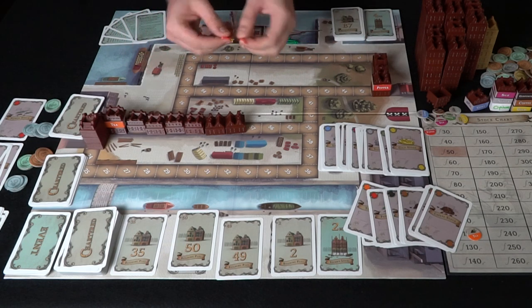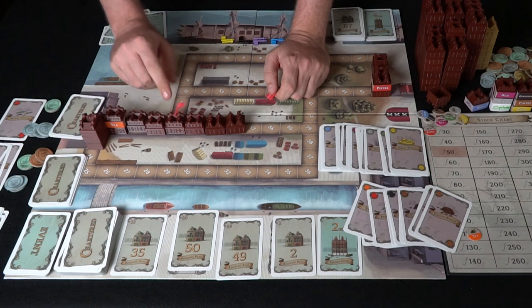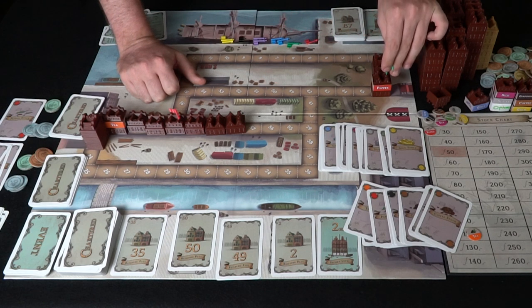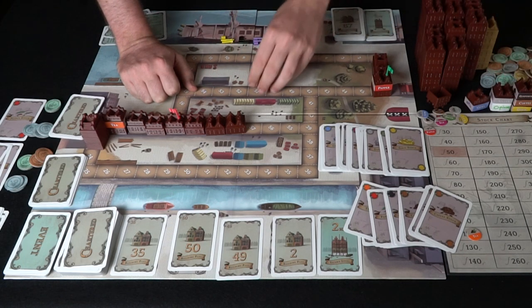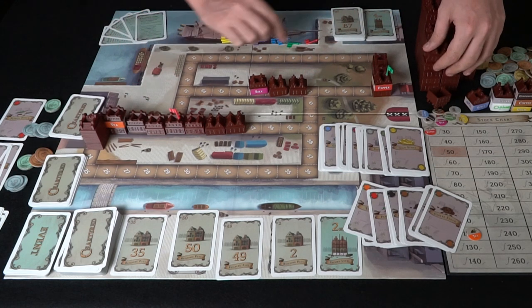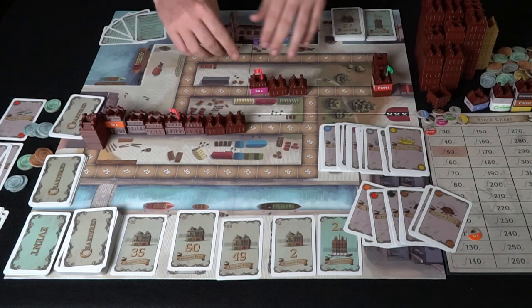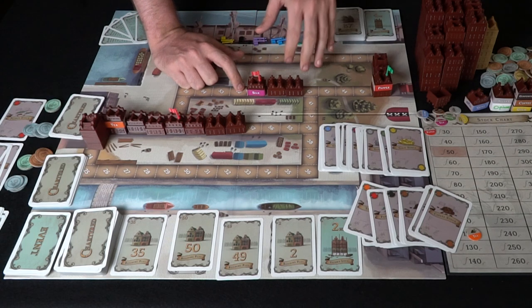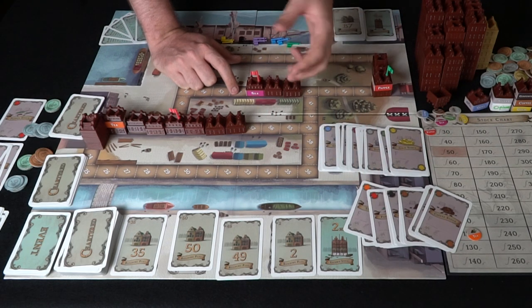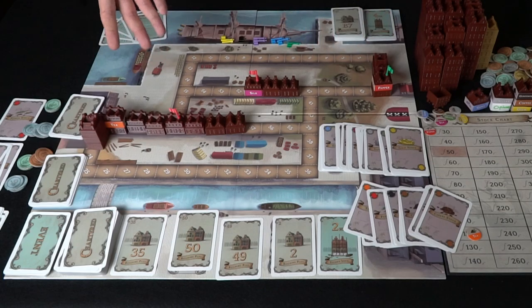Once all the buildings have been placed, the game ends and you tally up all your stocks and cash — whoever has the most wins. An interesting addition is flag stocks: you can pay 200 to place a flag on a location like tea, and nobody else can place a flag there. Another flag on a different location like silk costs 400. Flag stock is worth four regular stock when sold — though it gives you cards-based value, not actual stock cards. At game end, it's worth four times that industry's current stock value.